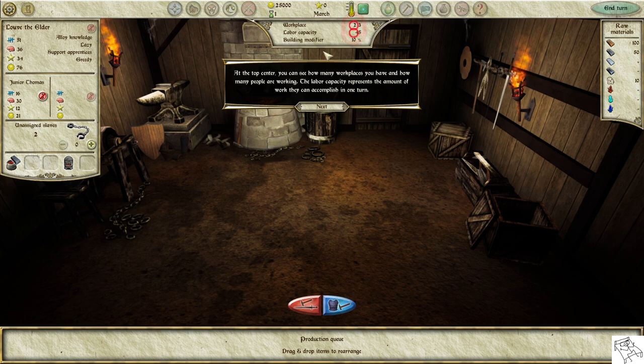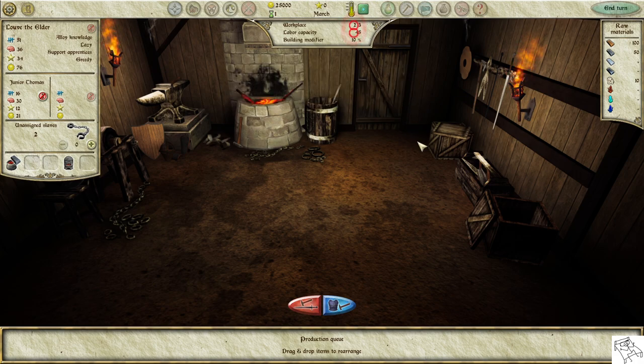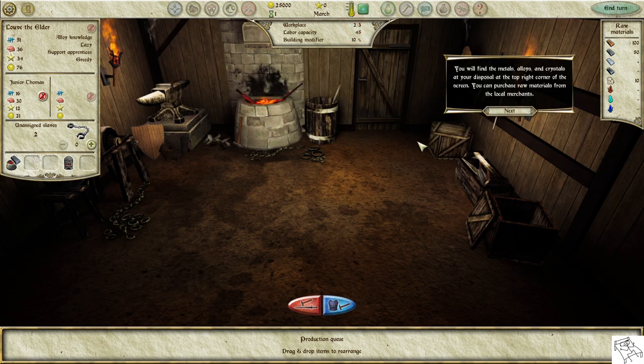The labor capacity represents the amount of work they can accomplish in one turn. You will find the metals, alloys, and crystals at your disposal in the top right corner of the screen. You can purchase raw materials from the local merchants.